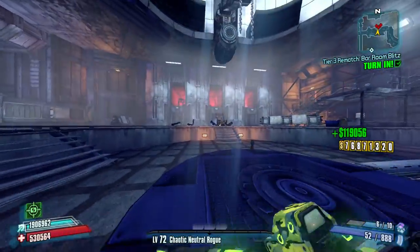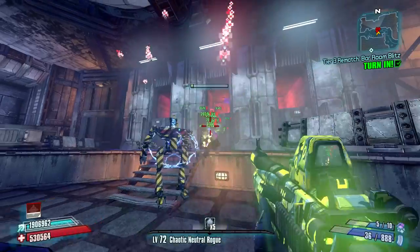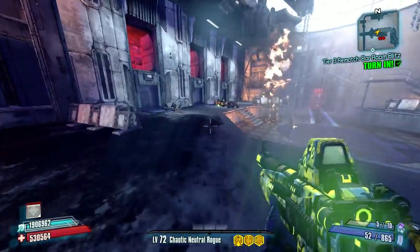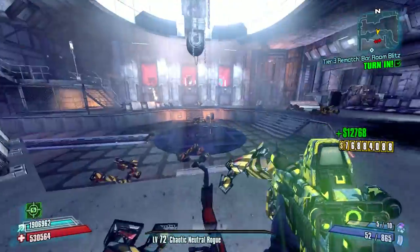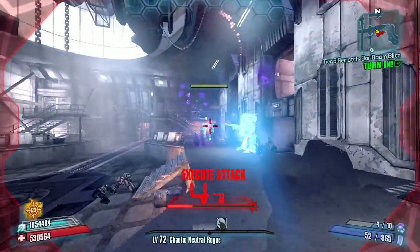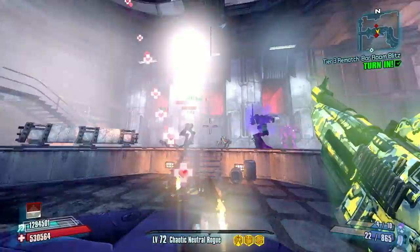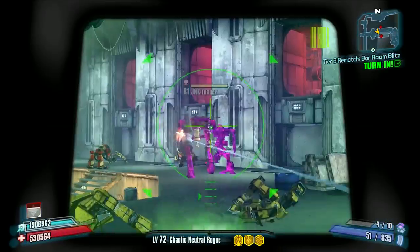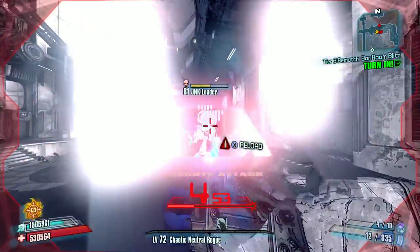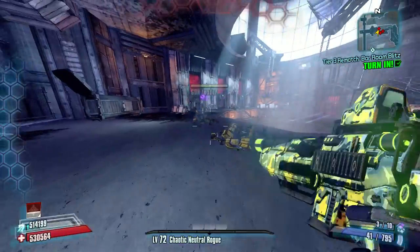This weapon performs pretty well against loaders because they have critical hit spots that are rather large and they're kind of slow moving. But against some enemies like rats, which have smaller critical hit spots and move around more violently, this weapon won't be quite as useful critically because it's harder to hit those critical hit spots. You don't necessarily need to hit criticals with this weapon to kill things like you might with a sniper, and just by hitting enemies it can still deal a decent amount of damage. It does have a fairly weak critical hit modifier, so that's something to watch out for.